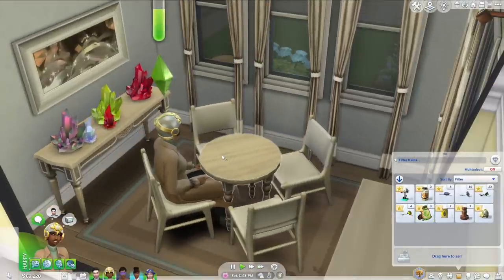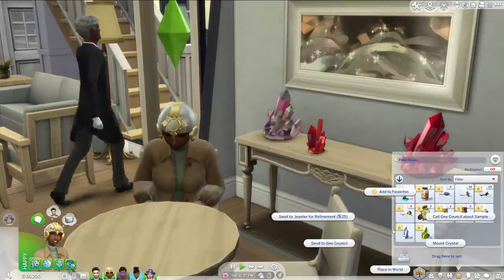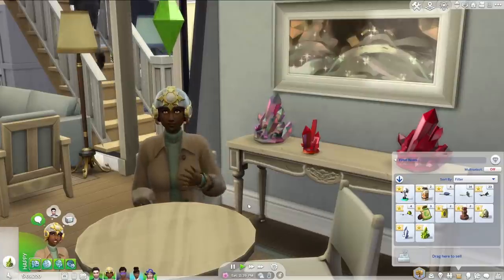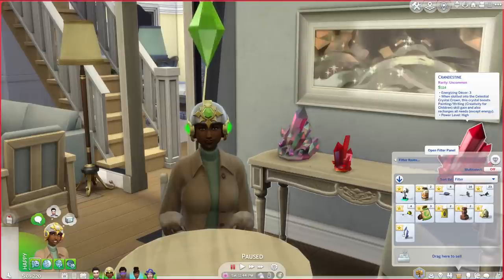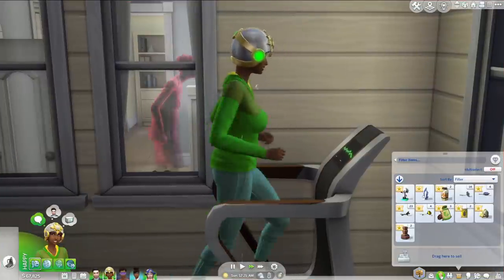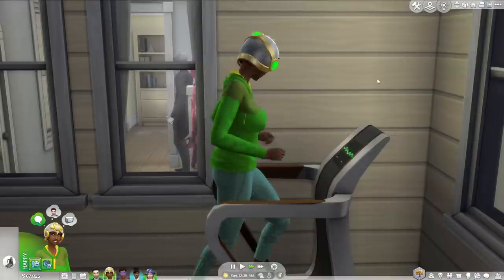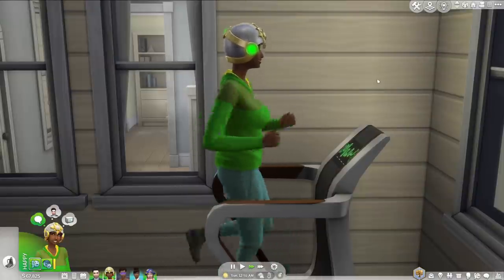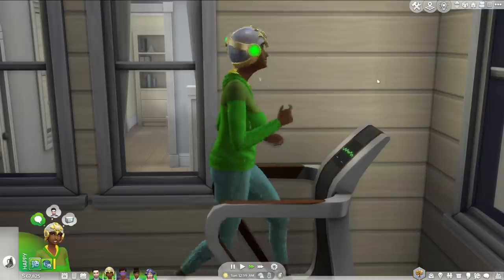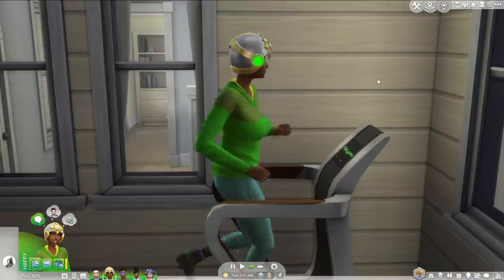The next one comes with The Sims 4 Get Famous and that is the Celestial Crystal Crown — try to say that ten times fast. You put it on your Sim's head and then mount any kind of crystal inside of it. This gives your Sim a bunch of benefits that vary depending on what kind of crystal you use. For example, mounting a Plumbite — which is a bright green crystal based on the plumbob — will get your Sim's needs completely full and boost fitness skill gains. Amethyst will fill the hunger need and boost logic skill gains. Each crystal has a different effect, and while Sims look a little silly wearing it, it's really helpful if you're doing a super sim challenge or just want to get skills up quickly.